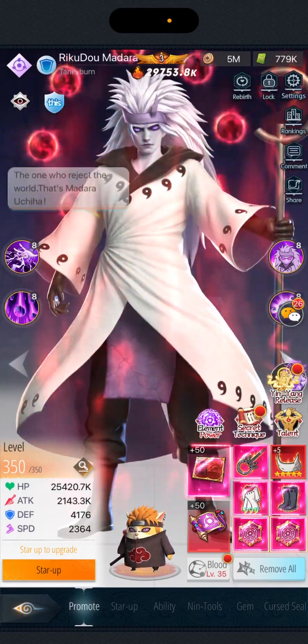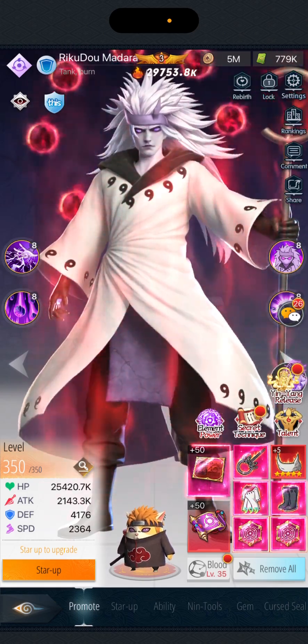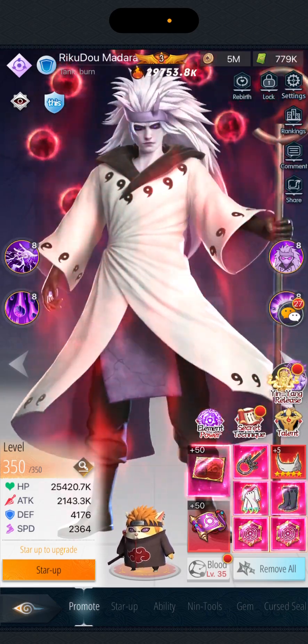Hello, so we recently just had an update on Yin Yang and people were actually wondering how it works. Basically, to unlock this feature you need 13 star 6 path, and after that you can go on this tab.